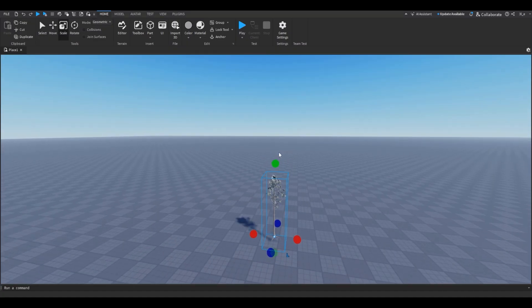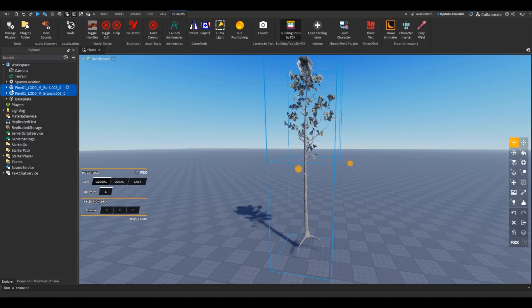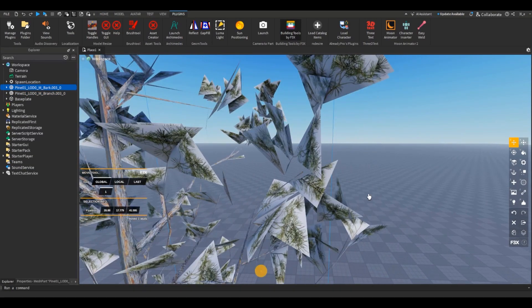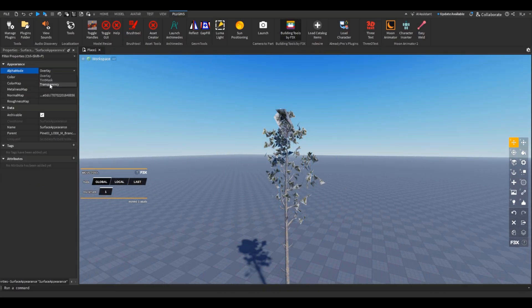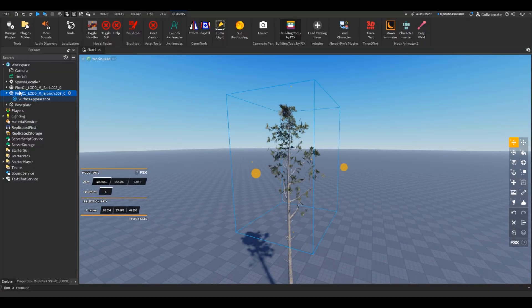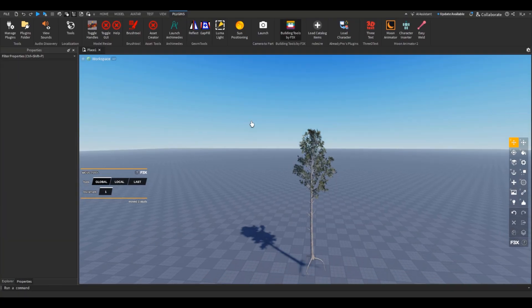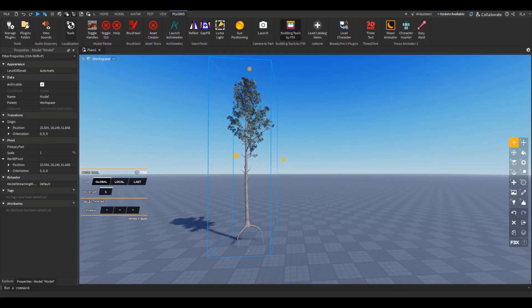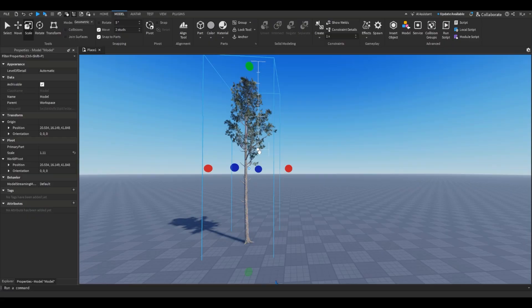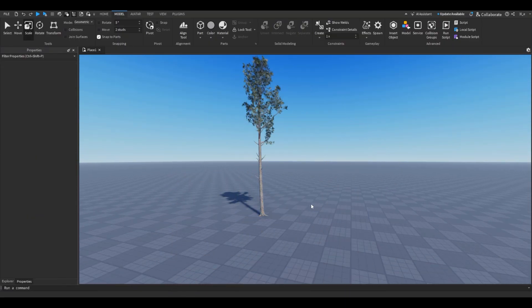Back in Roblox Studio, click the 'Import 3D' button and open up the Sketchfab download. After uploading, the texture usually looks weird. To fix it, ungroup everything, select the leaves, go to Surface Appearance properties, and change overlay to Transparency. Then select both meshes, go to Properties, set Render Fidelity to Precise, and make sure Double Sided is checked. There's my tree — I can 100% use this for my forest.